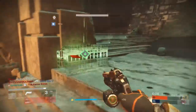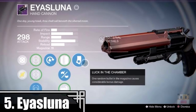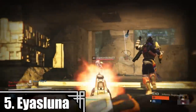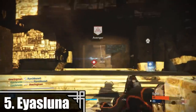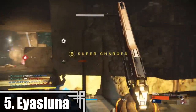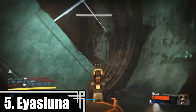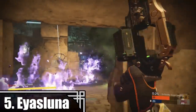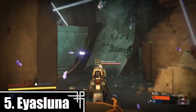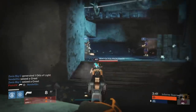Coming in at number 5 in the top 5 hand cannons in Crucible is the Ice Luna. Now, a lot of you guys are going to be a little upset for the positioning on this one, but I wanted to vary it up and keep this one a little bit farther back because there are a lot of really good ones that nobody really knows about. If you guys have never heard of this weapon, it is the Baby Hawkmoon. High clip size, really good stability, really good range, and high impact — it's one of those guns you just can't go wrong with. The only downside is that it doesn't have the best aim assist, but this one is really good at range and has that clip size that lets you get 2 or 3 kills without even reloading.